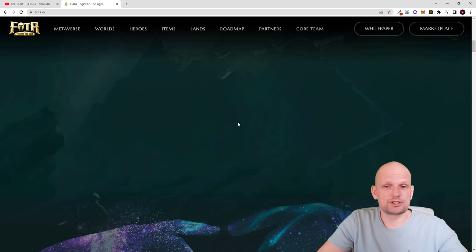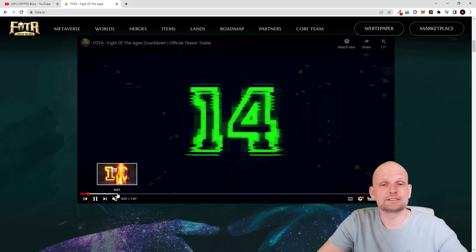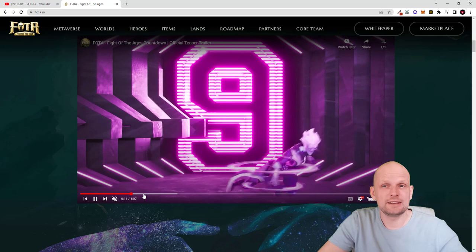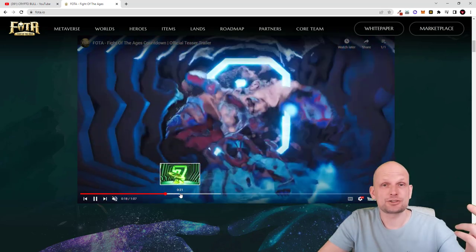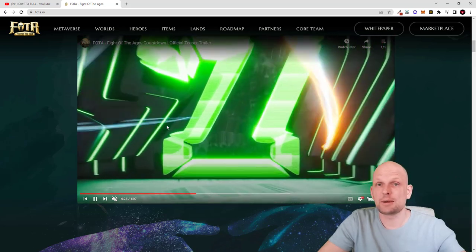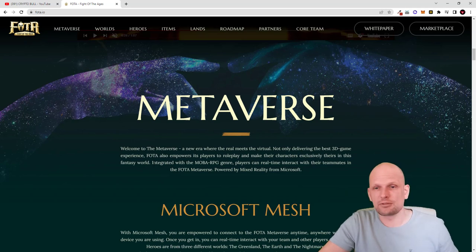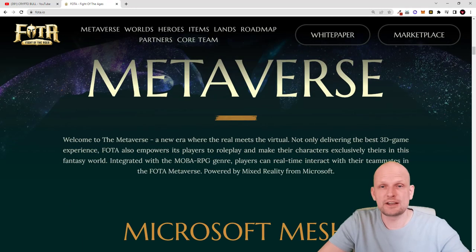I won't be playing the video in full — you can come in and check this out for yourself. What you can see here are different characters in this game. These are not simple images but 3D animated characters. They are building this game using Microsoft technology. If we scroll down a little bit and make it bigger, you can see what is going on here.